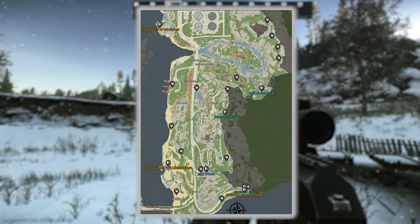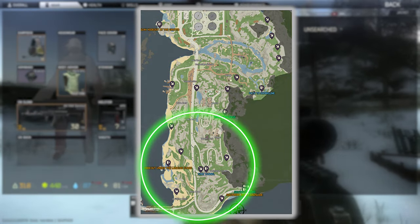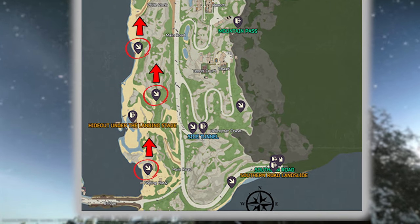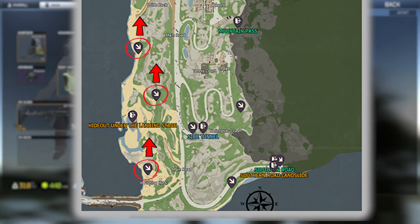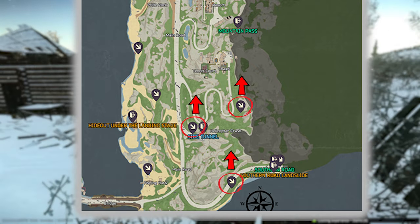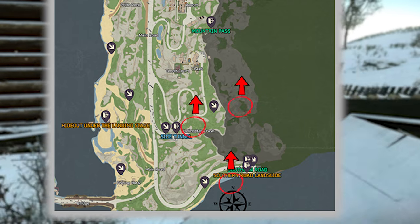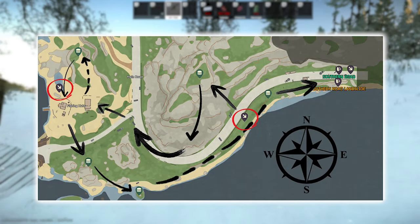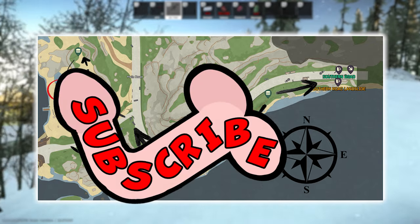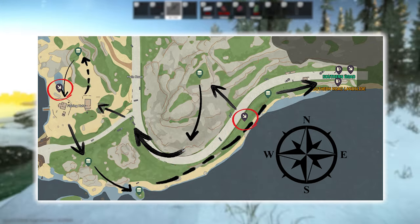For the southern road route, you have five PMC spawns to worry about, not including yourself, but don't let that scare you. If you spawn on the beach, wait a couple minutes to let the PMCs run north to water treatment and you'll be free to roam after that. The PMCs that spawn in the mountains to the east are rushing chalet, so they won't be a threat either. Here's what the route looks like — just remember it's shaped like an upside down dick that you'll never be able to forget.